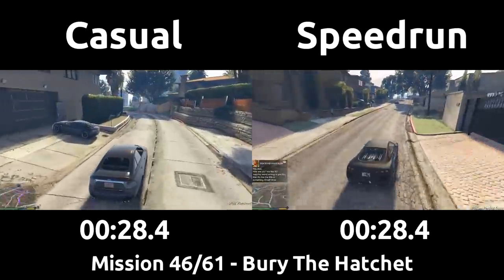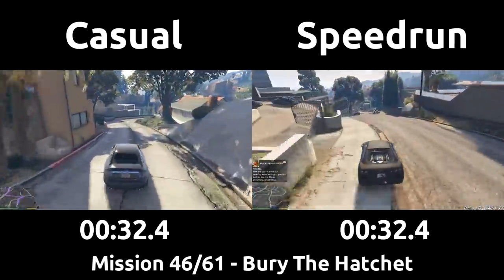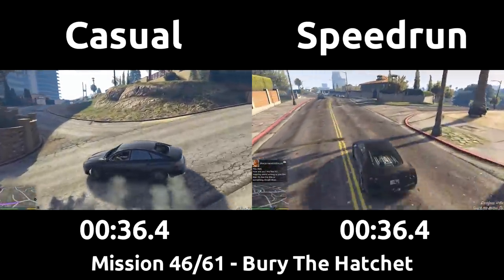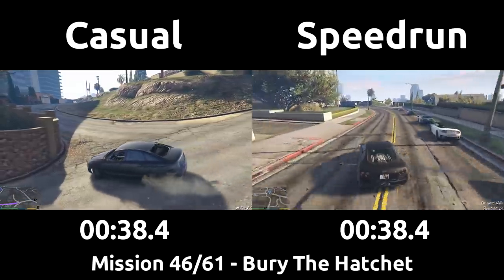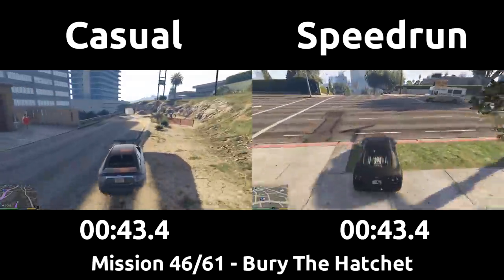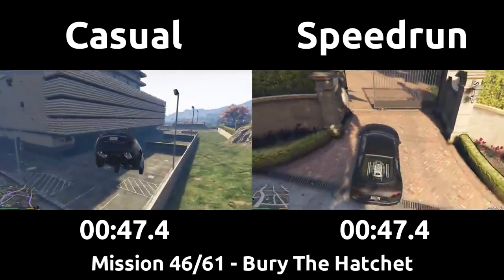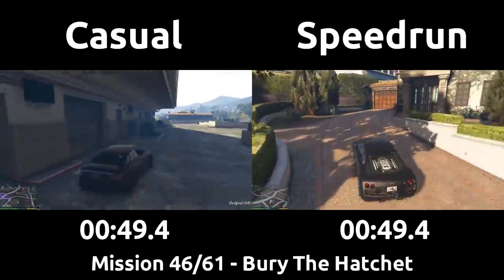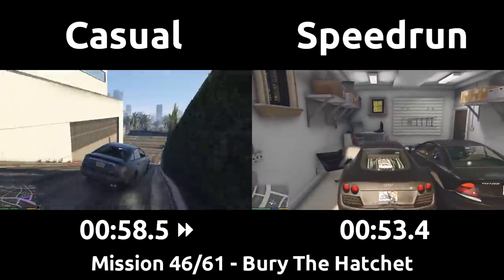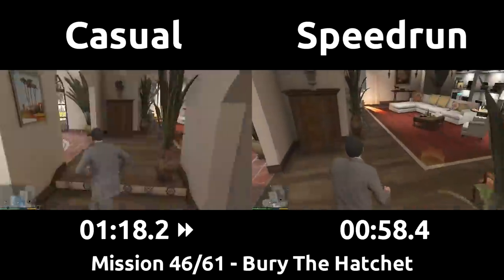Both the casual and the speedrun are headed to Michael's house to begin the next closest mission, and the casual makes a small detour to go off a jump they will see, which is almost actually faster anyways. The speedrun wants to play it safe and just carry speed through these tight hills, then use the opening in this park to jump down to Michael's house. The speedrun saves the 9F in the garage so it's available for the proper beginning of this mission.